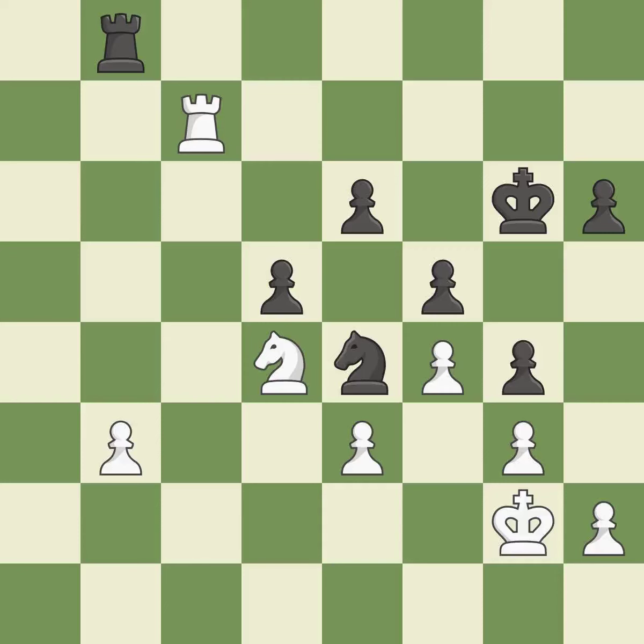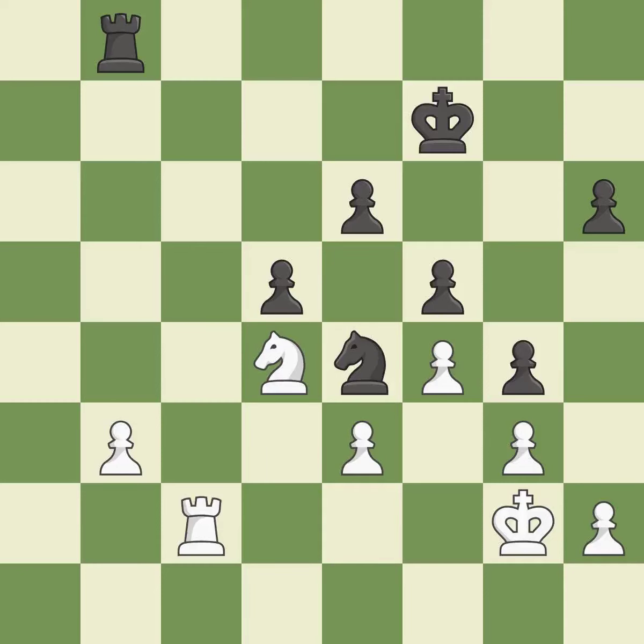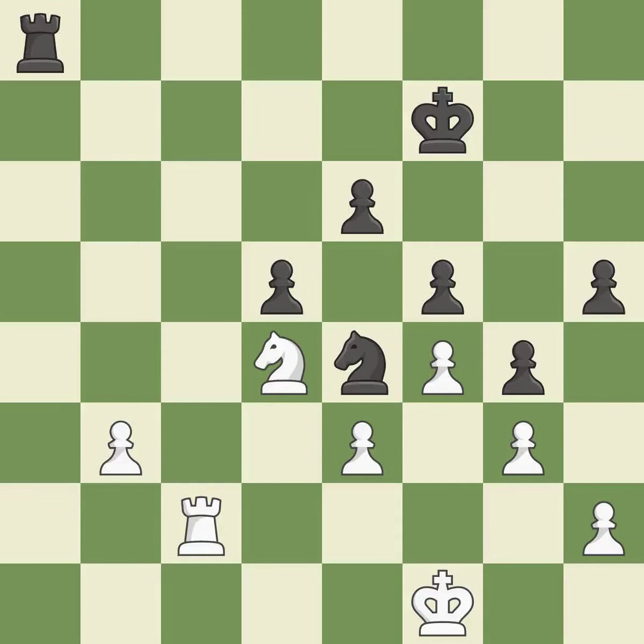This takes an open file, a common method for activating a rook — it is best. This misses a chance to make a pawn-winning threat — it is incorrect. What I would have advised is that — it is ideal. This is the only good move; it is a great move. This ignores an opportunity to threaten winning material — it is an inaccuracy. Perfectly on point; it is ideal. The best choice is this one — it is ideal. Now that the rook is on an open file, it is easier to control squares all over the board; it is ideal.